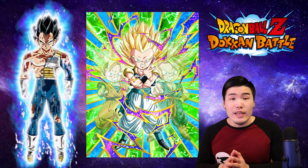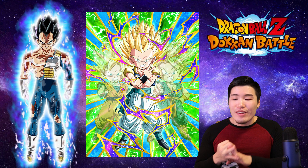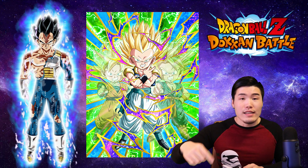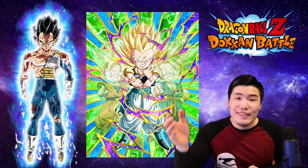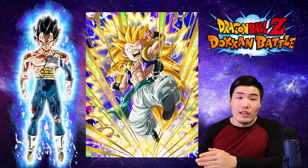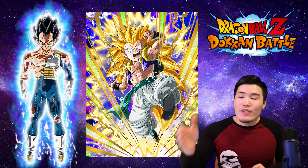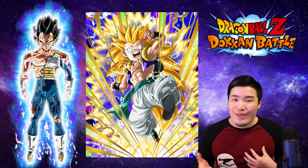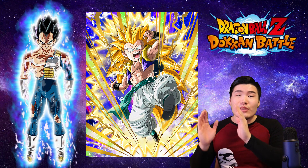Next up is PHY SSJ3 Gotenks, and this guy is a Sealer — the best Sealer in the game because he's also a very hard hitter. No other unit really fills this role as well. If you have him and don't have one of the optimal units listed, definitely throw him on your team. With two or three dupes he can actually crit for over 2 million. Next up, TEQ SSJ3 Gotenks — obviously an older card, but he's still really good. A lot of people have forgotten about him since PHY SSJ3 Gotenks came out, but with no dupes, TEQ SSJ3 Gotenks is actually still a monster — he crits for up to 2 million if you get his 11 ki super off. So consider using him if you don't have the PHY one.